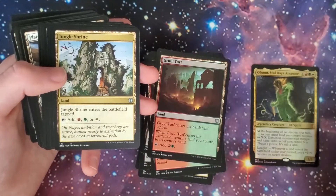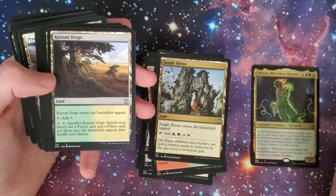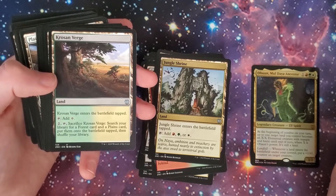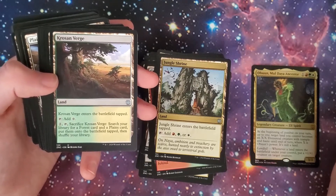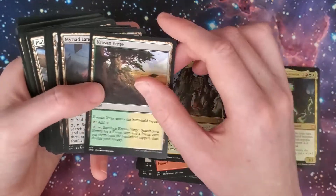Jungle Shrine — comes into play tapped, you can add one of the colors. Super nice. You got the Krosan Verge — enters the battlefield tapped. You can tap it for a colorless, or two tap it and sac it to search your library for a Forest card and a Plains card, put them onto the battlefield tapped, then shuffle your library. Very nice.